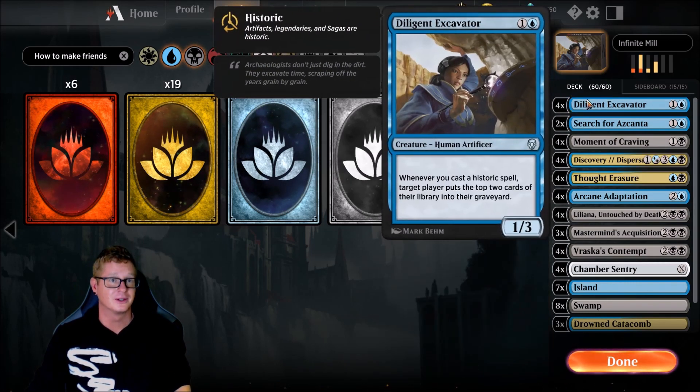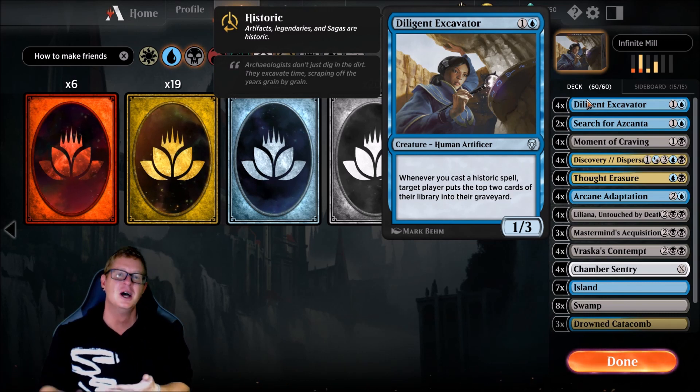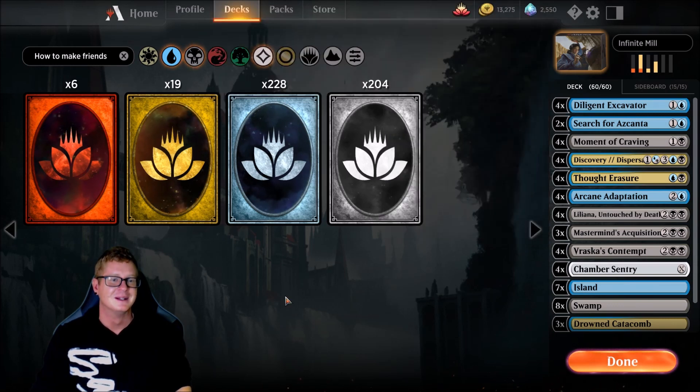It's going to hit the battlefield, Diligent Excavator mills two more cards into your opponent's graveyard. We rinse and repeat until our opponent either concedes or becomes extremely sad watching his entire library go bye-bye. Turn five, really, really sick.